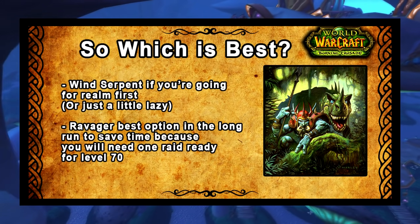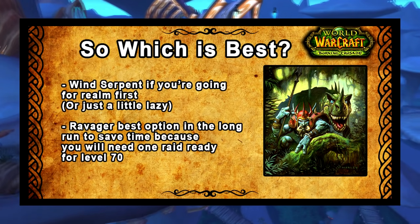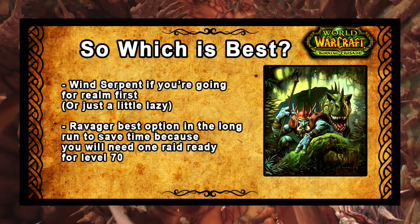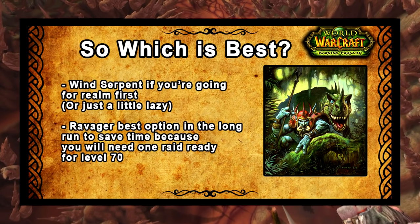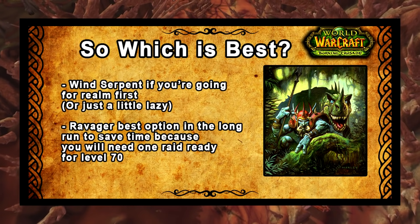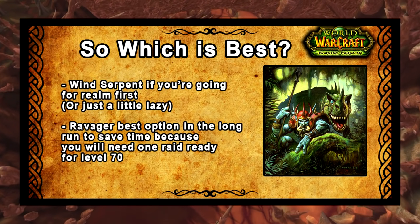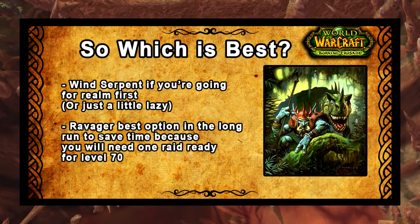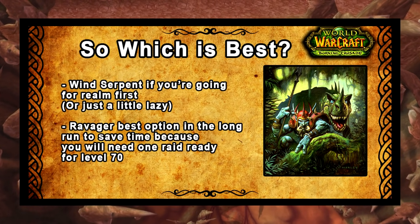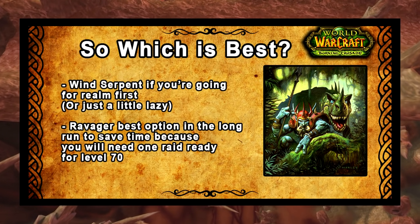Waiting for your new Ravager to get max loyalty points and therefore max damage and max training points is going to take longer, which means if you're going for the world first it will be a less optimal option. But in the long run, if you don't care about world first and you care about getting a raid-ready pet before you get to level 70, go for the Ravager — it's the best DPS option for end game raiding. Honestly, if you're just lazy and just want to put some music on or Netflix on and do some leveling, then just get a Wind Serpent, jump into the Dark Portal, and don't bother doing anything else until you're level 70.